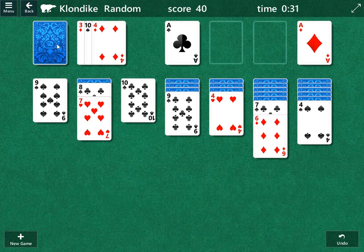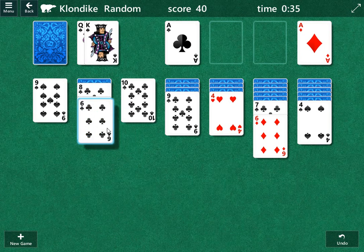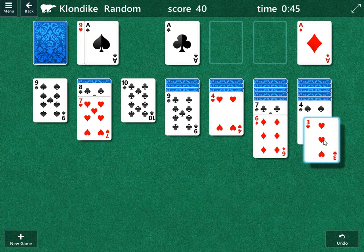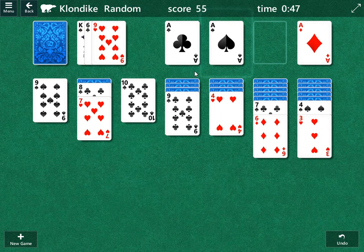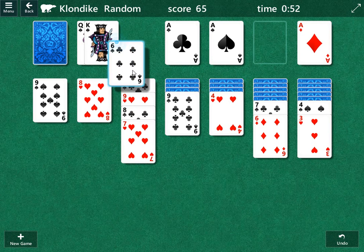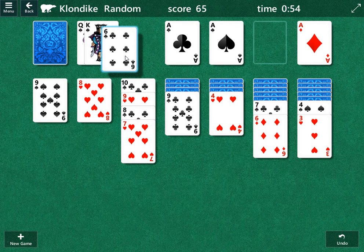Nothing there. Nothing there. There's a six. We're going to save this as our insurance card, because that will affect how these other cards are reset should we not play anything. I think we're going to play this three right here. We're going to play it, and then we'll play the ace of spades.